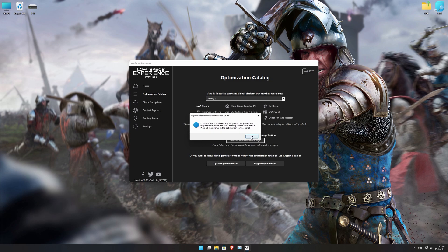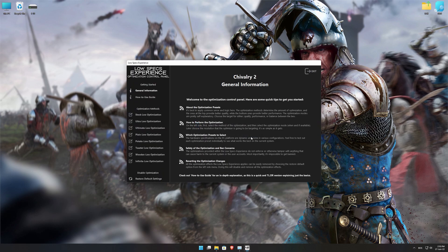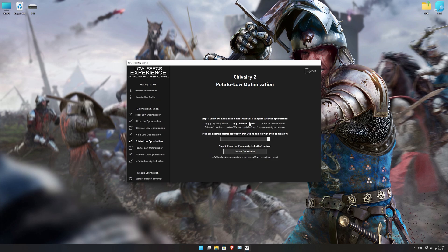Once that is done, press Load the Optimization Package. Low Specs Experience will now automatically check if the game version currently installed is supported by this optimization. If it is, press OK and the optimization control panel will load. When the optimization control panel loads, simply select the optimization presets and the resolution you would like to render your game at. This is something you will need to experiment with on your own in order to see what works best for your system.